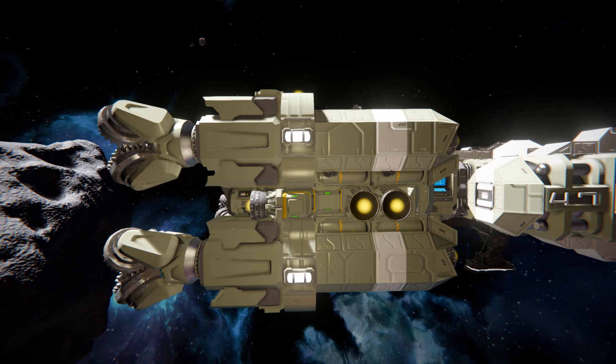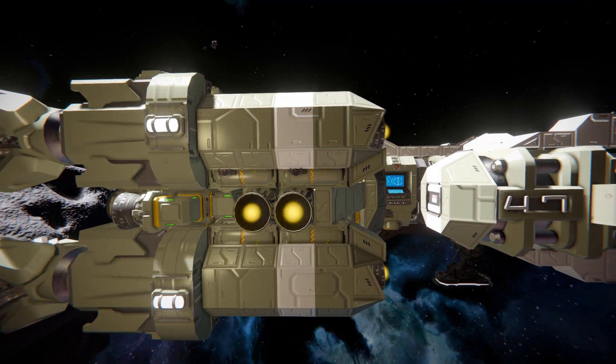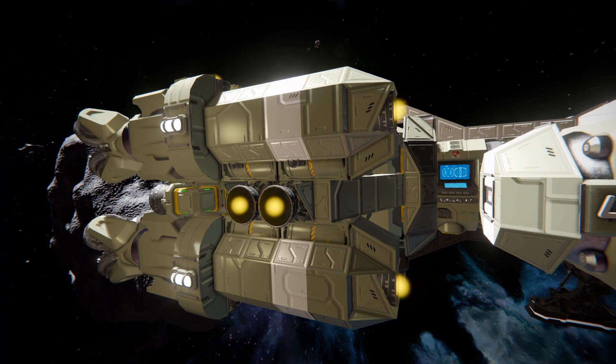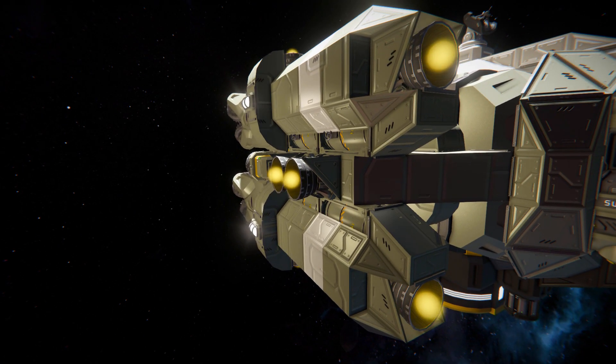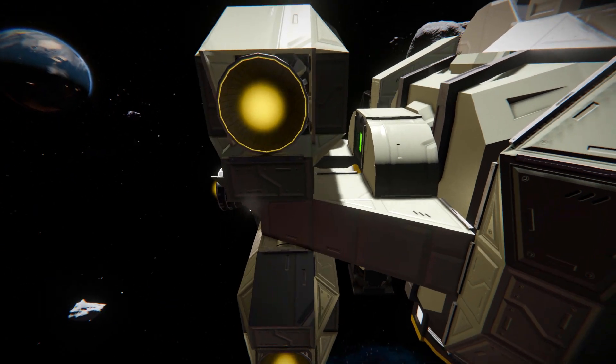We can also see some hydrogen tanks to make sure you can fly for a nice long time. Coming all the way around to the back of our drilling section, we can see some more hydrogen thrusters to push us around, and how it's been connected up to the main body.